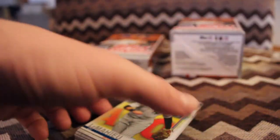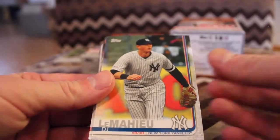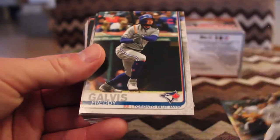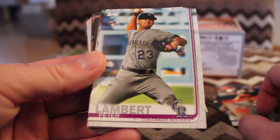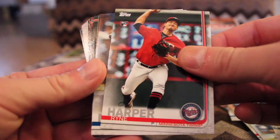We have 34 cards here in the value pack, and we open with a guy that finished second in the batting crown race, DJ LeMahieu. Brian Reynolds, rookie card. Freddie Galvis. Alex Jackson, rookie card. Trevor Cahill. Peter Lambert, rookie.